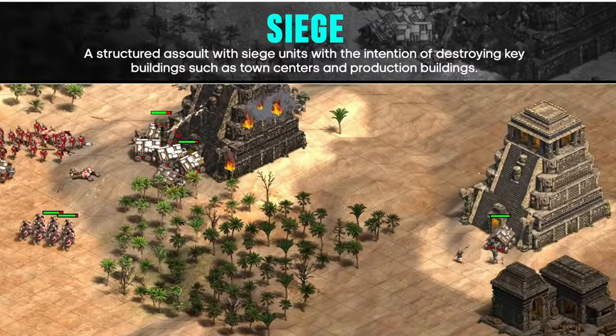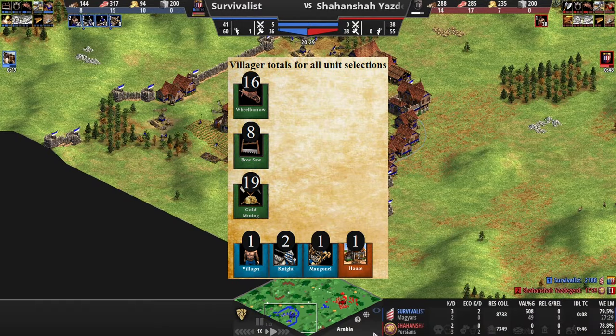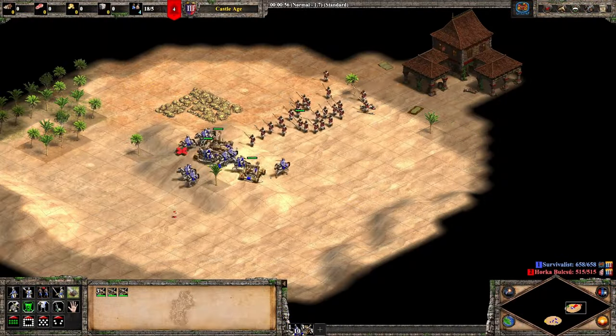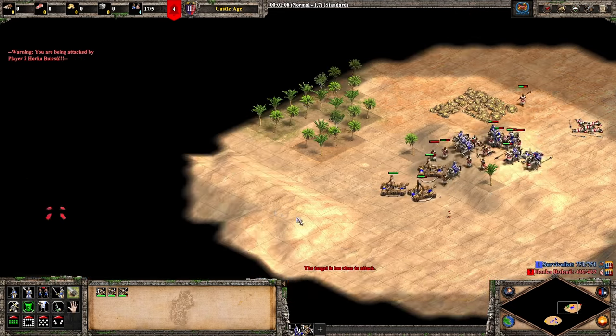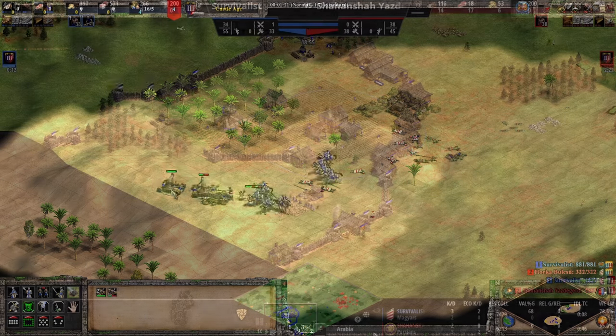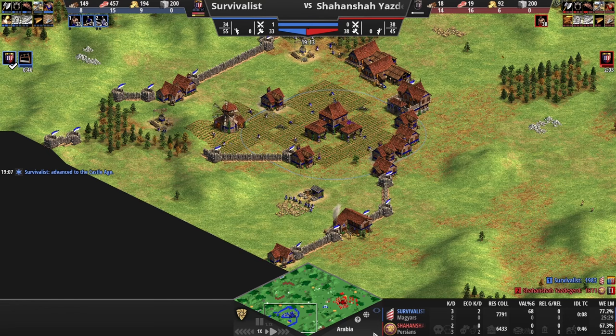Constant unit production is of utmost importance when staying on one town center in castle age. Keep your stables producing knights, keep the siege workshop producing mangonels, keep the town center producing villagers, and you'll usually have at least as many units as your opponent. If you're controlling a hill, your opponent can never really fight you. If you're doing some economic damage, then your opponent may never have enough army to fight you, as long as you keep your army producing. At this point, you can turn on auto reseed at the mill, as that's just one more thing you won't have to think about. As you get higher level, turning off auto reseed is better since you can't afford to have your mangonel production disrupted due to villagers reseeding farms.